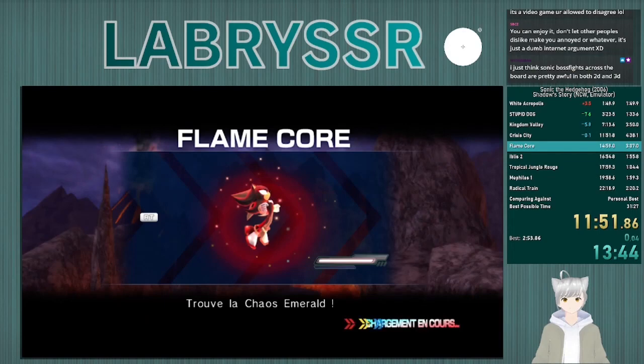So a preface to Flame Core: Flame Core is the first level where you use chaos snap, or rather the chaos boost that you see pictured in the loading screen. It's also a really hard level, so don't expect to hit everything. There are beginner alternatives that I will attempt to outline, but not all of the platforming will be necessarily visible. So don't feel too intimidated if you can't pull everything off that's shown here.